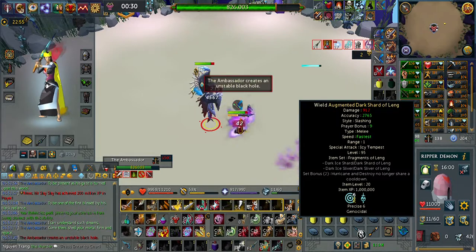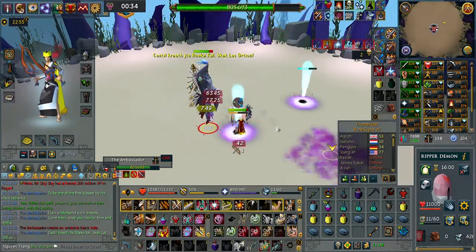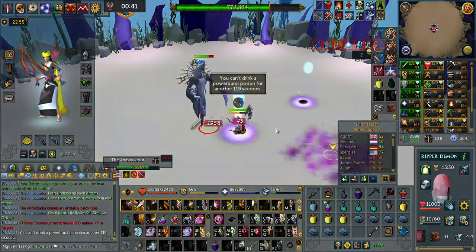I think it's just as a black hole is spawned — we can pray again for the next melee hit. Once the black hole is about to explode, just put on your vitality pot.